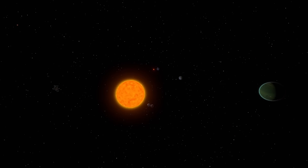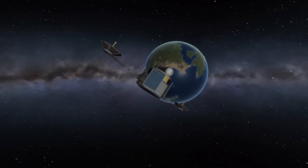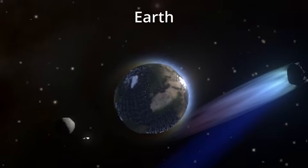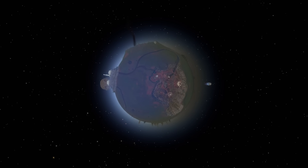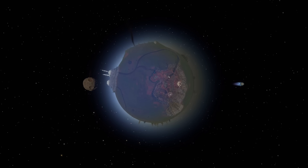Both games are set in scaled-down solar systems compared to real life. The sizes of the planets in Kerbal are scaled down by a factor of 10 from real life — the Earth analog in that game, Kerbin, is one-tenth the size of the real Earth. Outer Wilds, on the other hand, is more like a factor of 100,000, with its Earth analog, Timber Hearth, being only 500 meters in diameter.